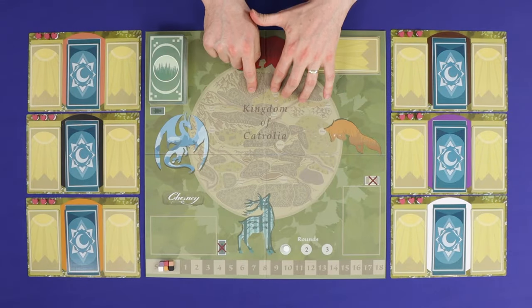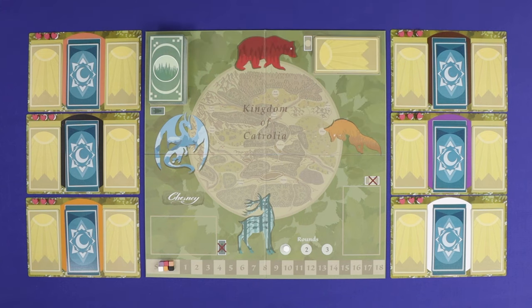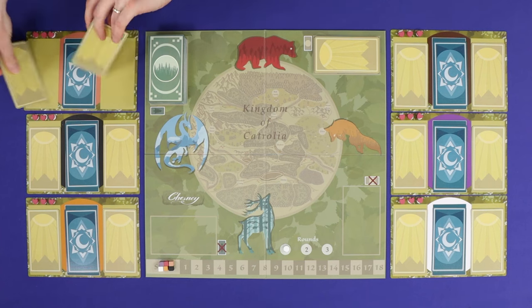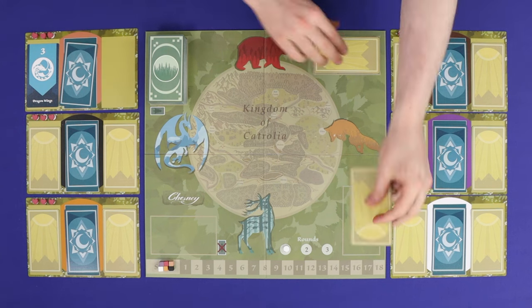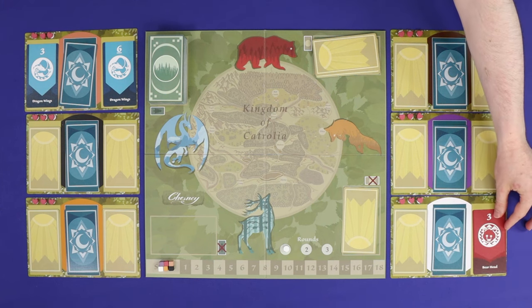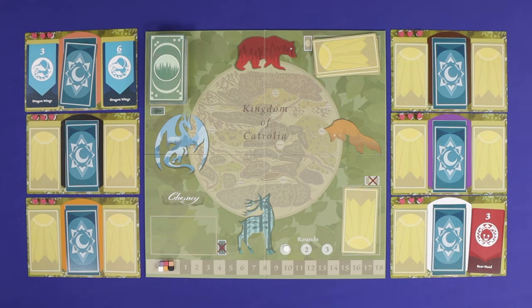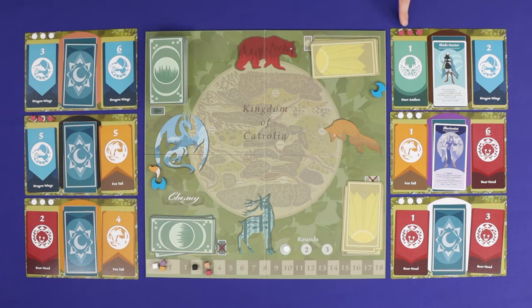In Chesney, the kingdom of Cotrolia is constantly under the shifting control of four different factions. As a native of the kingdom, your aim is to keep in good with whichever faction is in control at a given time. With no fixed loyalty, your faction will shift through the game as you try to learn which faction is dominant this round and use action cards to try to wipe out your opposition.